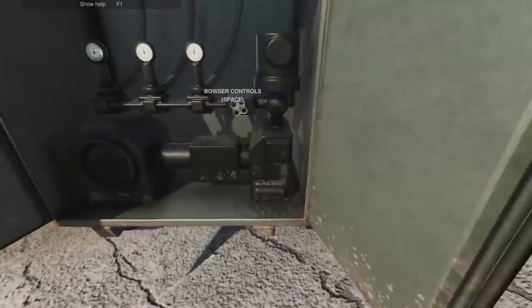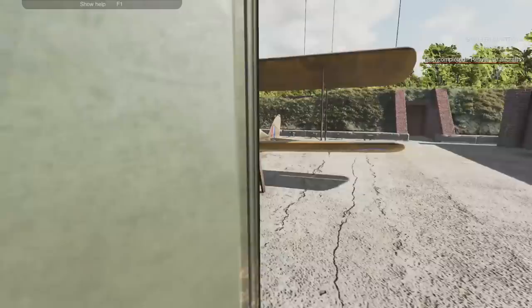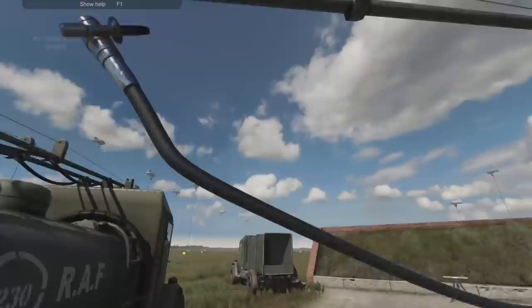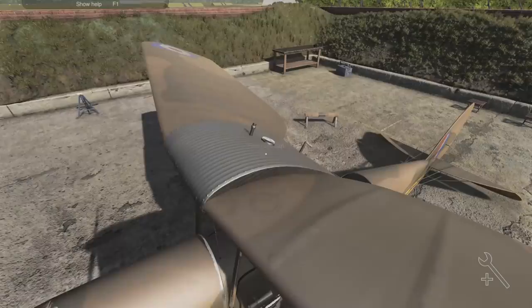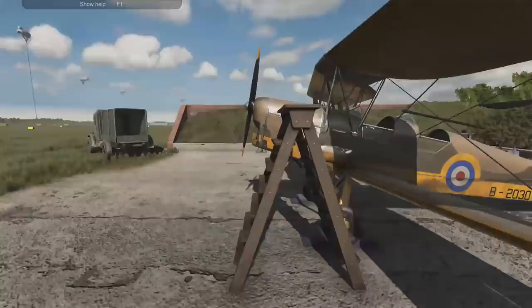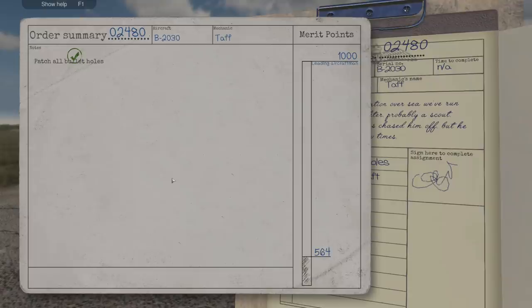As we now know, filling or repairing bullet holes is pretty straightforward - that's pretty sweet. Let's tank up. Up we go - the jungle drums are popping and banging. There we go, off you go, mysterious pope pin-up lady. Honk honk - sounds like some geese going over. Pop that back on and that is job done. Bullet holes all patched up - perfect job, what they've come to expect from us. Up to 599 in the merit score, promotion on its way.